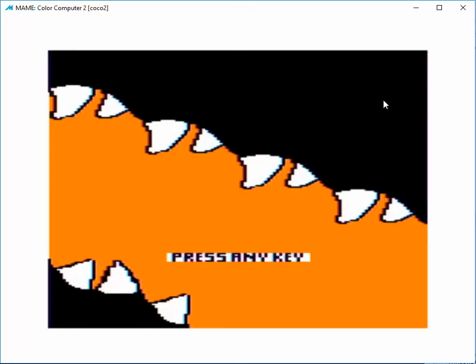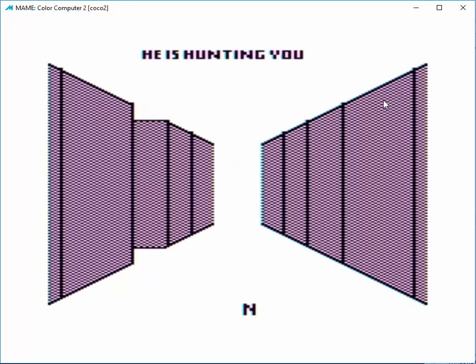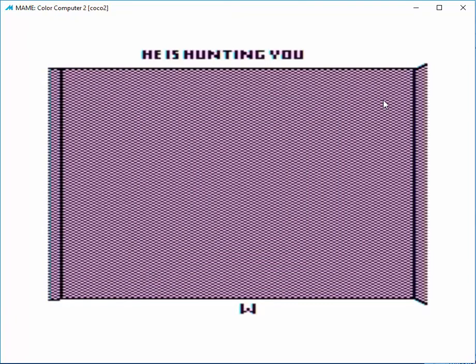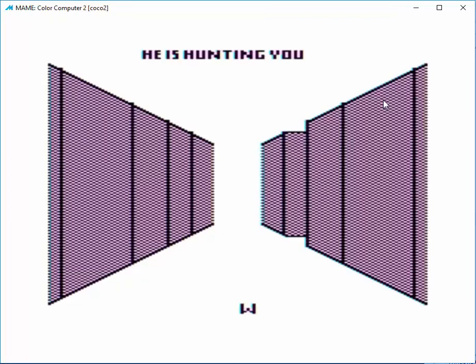So that's what happens when the monster eats you. The goal is to find the exit hiding in the maze somewhere before the monster eats you. I'm still kind of playing around with the speed of the monster, how fast he updates, and maybe whether or not you should be allowed to move while you're in the top-down view.